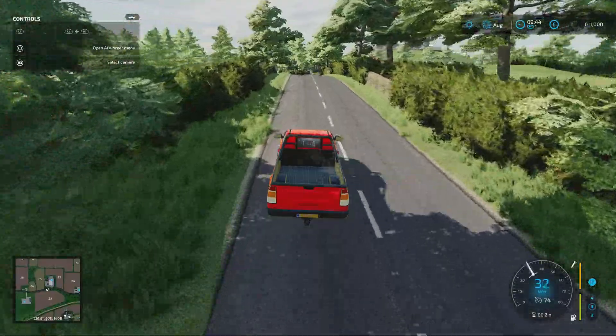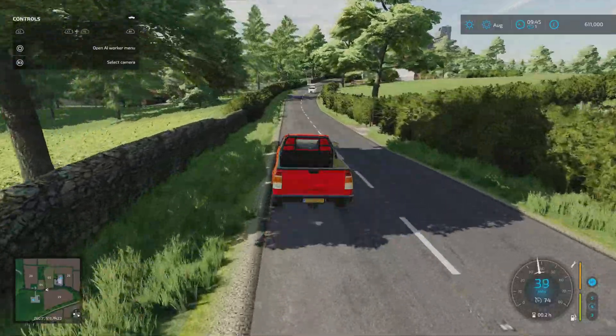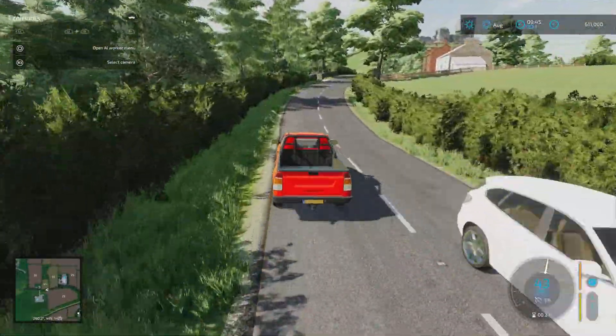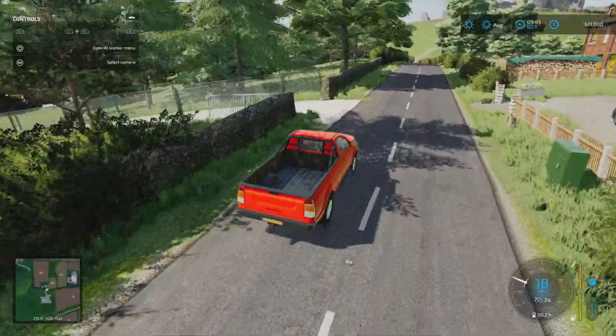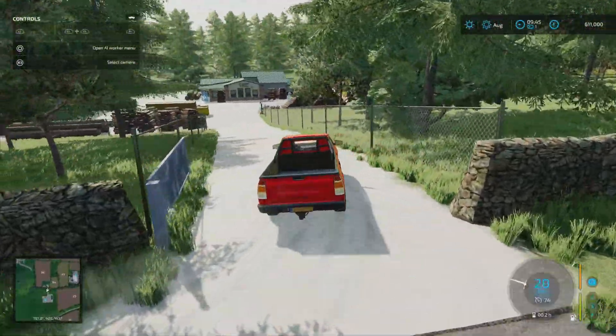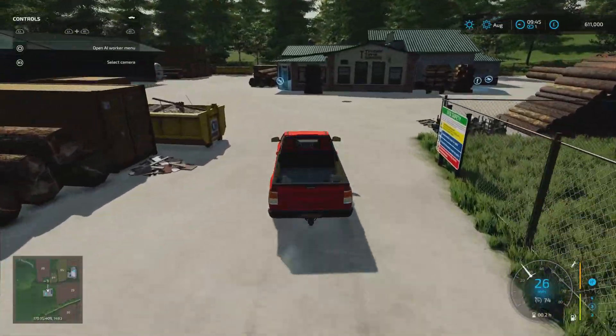Continuing on westward, you can see Corfe Castle looming in the distance. On our left we have the carpentry, which you do start with. Something to note about this - we only have carpentry here, there's no sawmill.